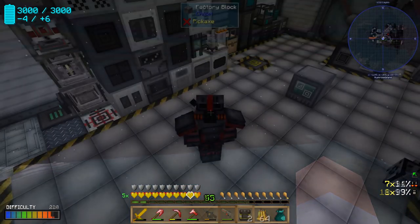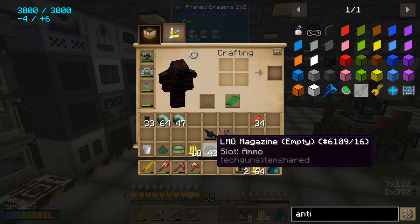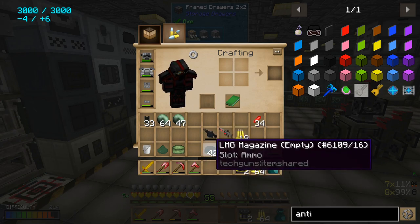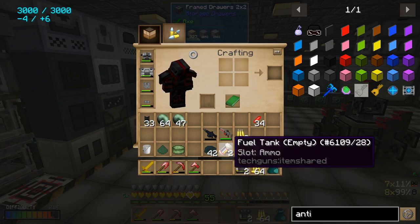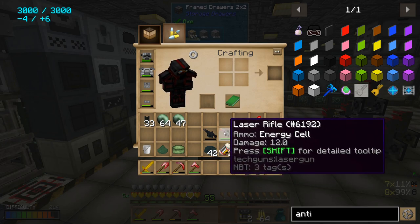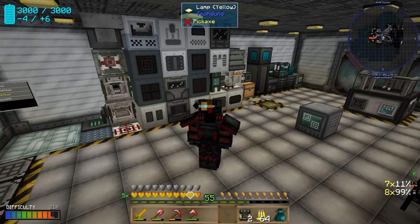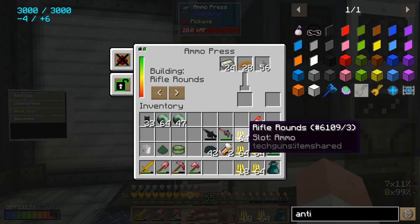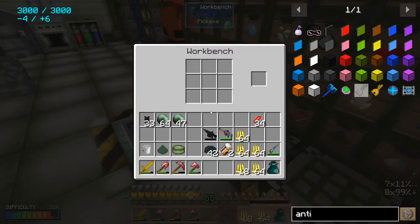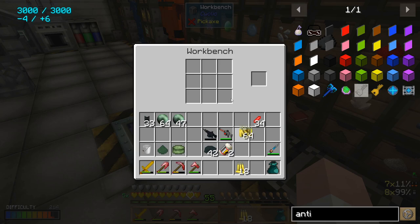I have returned from my trip down to the catacomb enderman farm. Right now I'm just reloading all my ammo — you can see I used up all my LMZ magazines; I actually carry 42 of those. There are a couple tanks of fuel from exploring earlier and a few energy cells from using my laser rifle. To reload my LMZ it's just a matter of crafting up these rifle rounds.